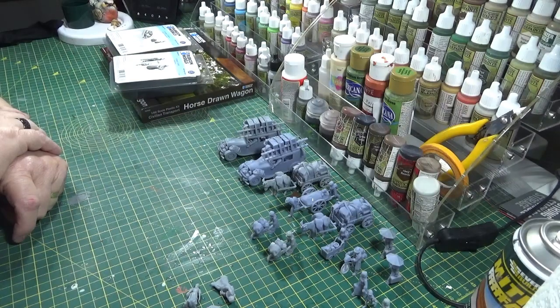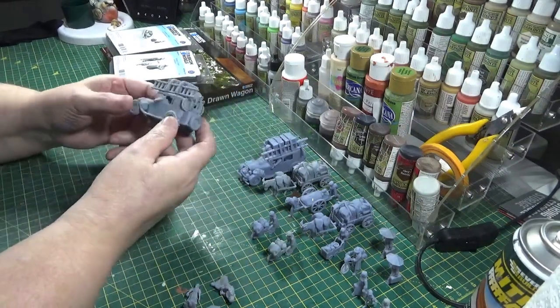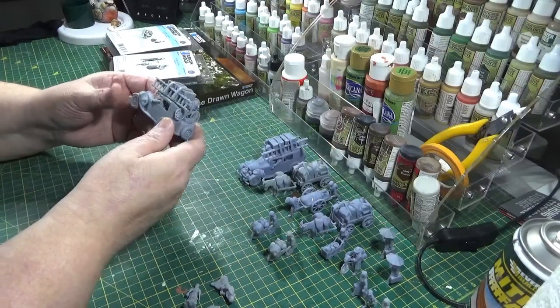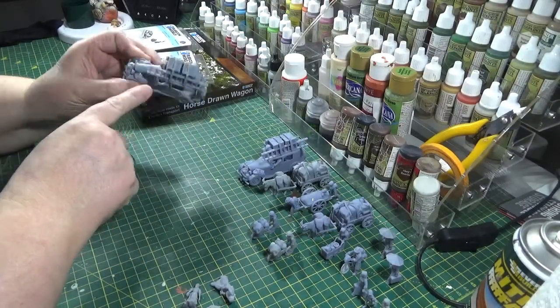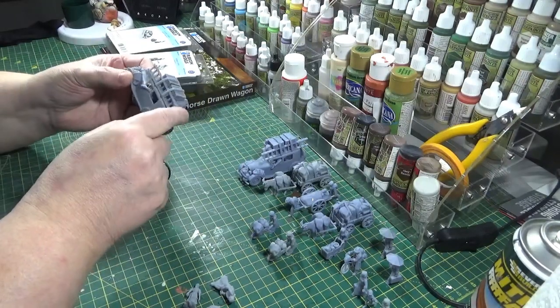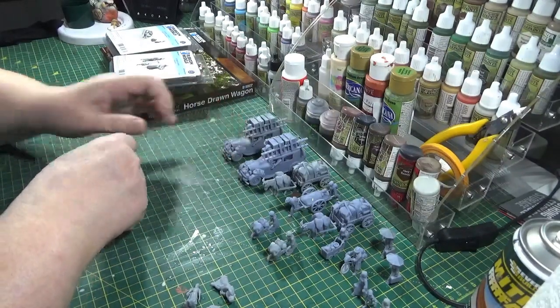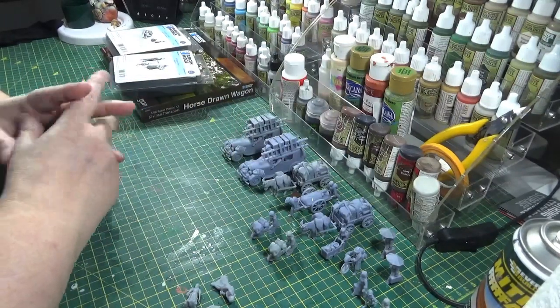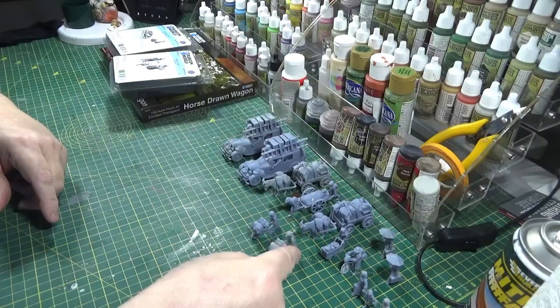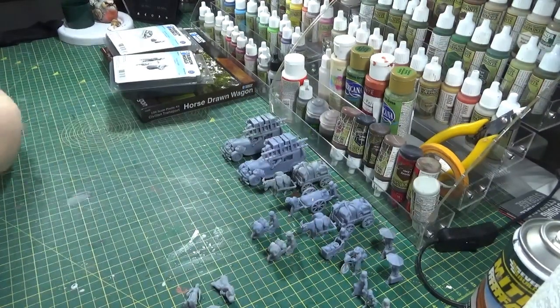What I'm going to do is, where I have got duplicates, I'm probably going to look at trying to adapt them — like I might try and cut the roof off of this, disconnect all the parts and then put the window screen part back on, so I've got two different looking vehicles. And the rest of them, as you can see, look like refugees, and that's obviously the way I'm going to be basing them up as well.